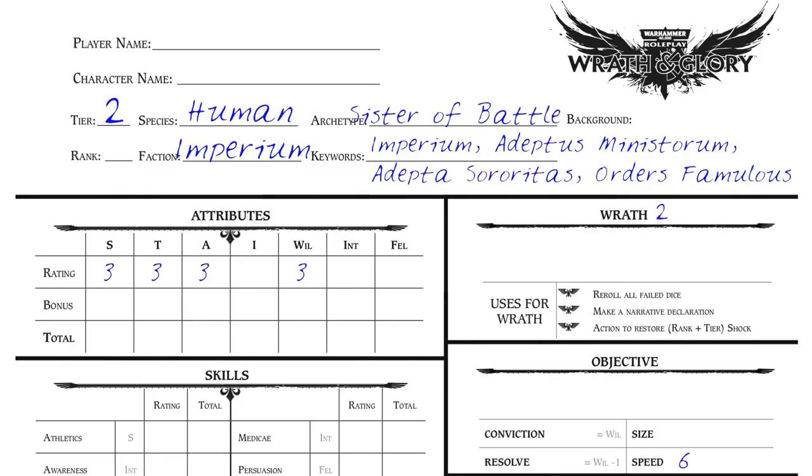Step 6: Wrath. All characters start with two Wrath points. Write that in the Wrath field in the right column of your character sheet.